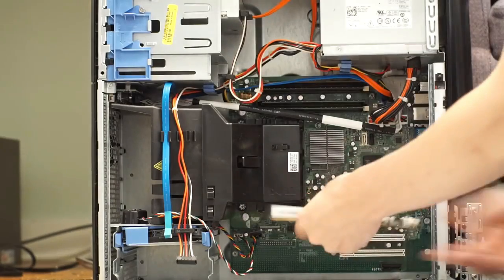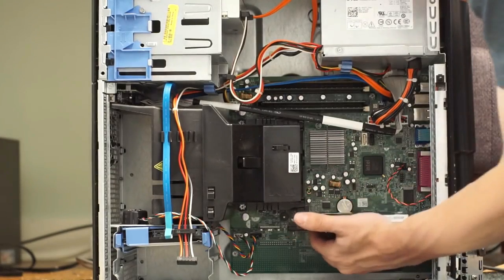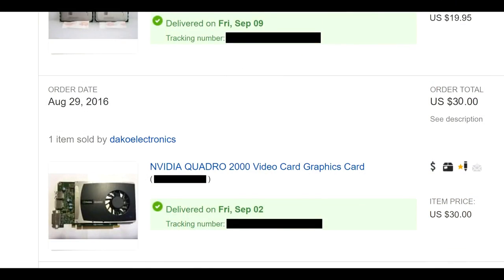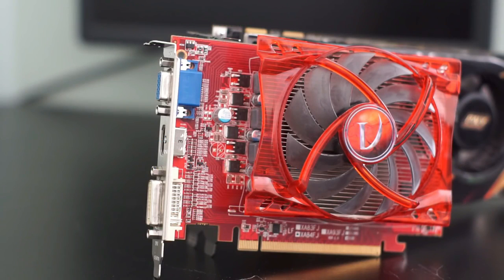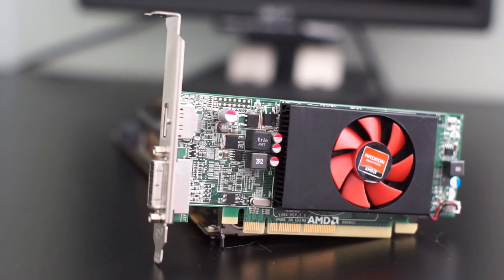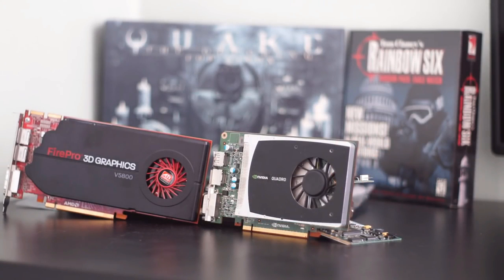It's a Quadro after all — can it actually game? I got this Quadro 2000 for $30 on eBay without any issues; I just searched for the lowest Buy It Now listing and there it was. There are other single-slot GPUs you could get as well, but why this one? For about $10 more you could get a GT710 or an R5 240. Why the Quadro? Some uninformed might say you can't even game on it.